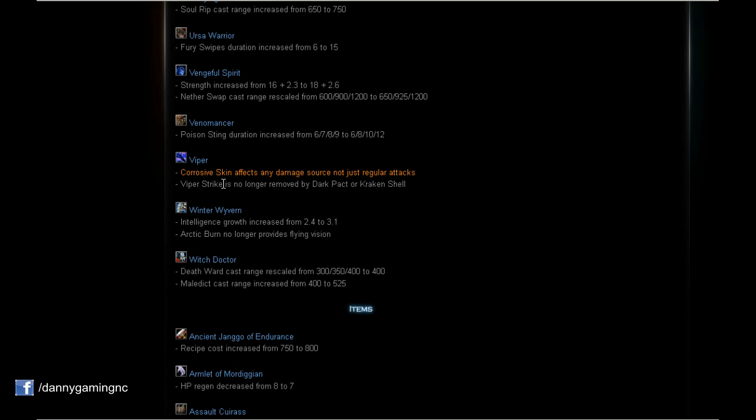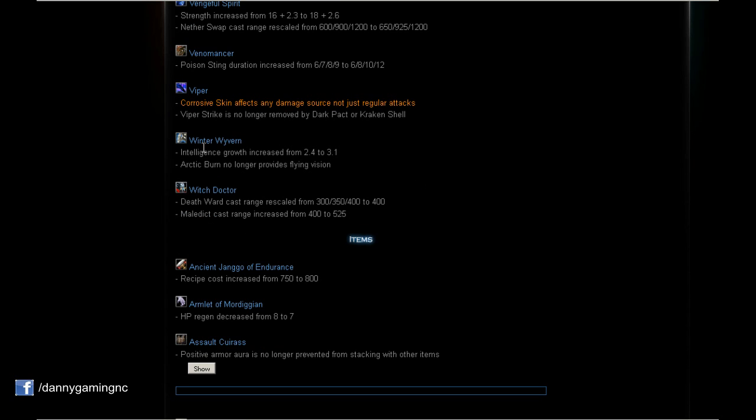Winter Wyvern: Intelligence growth increased from 2.4 to 3.1 — now we'll get a little more mana and more damage from intelligence on the Frost Dragon. Arctic Burn no longer provides flying vision unfortunately — a nerf.